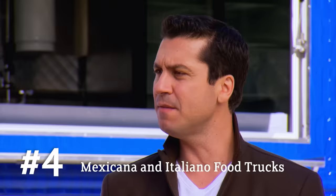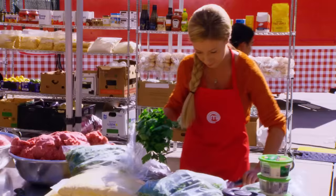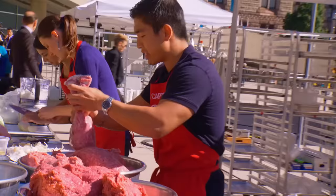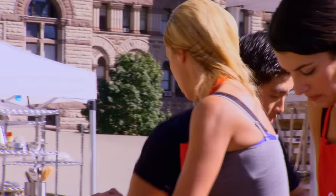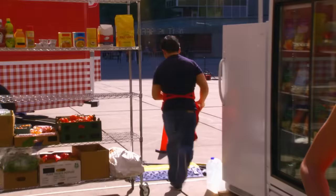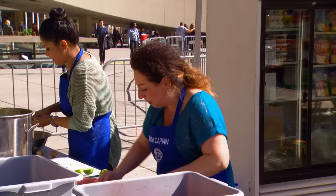The next challenge involves food trucks. The food must be mobile, not fussy — handheld snacks like meatball sandwiches or tacos. One team assigns roles: grilled polenta, sauce, meatballs, and a swing position. Another team goes with a flank steak taco. After feedback from Chef Michael, the shrimp ceviche is dropped to keep the menu more focused.